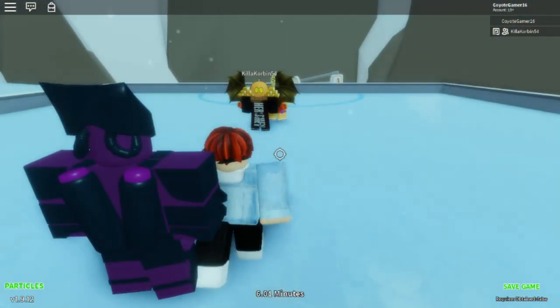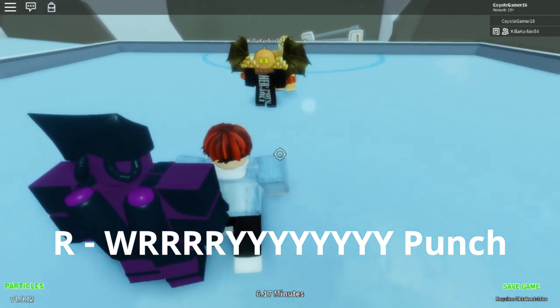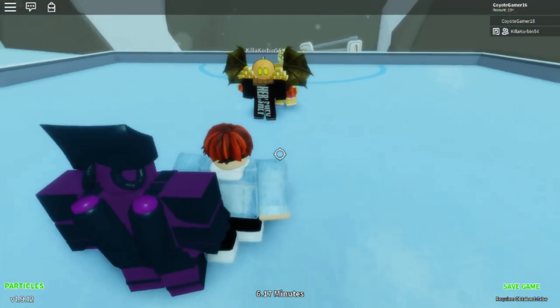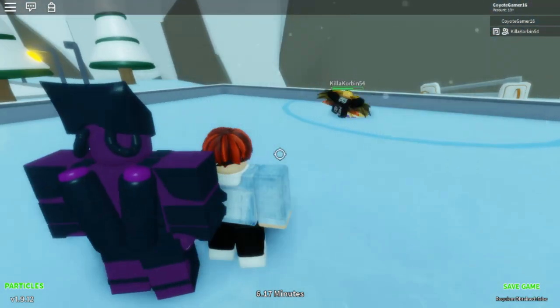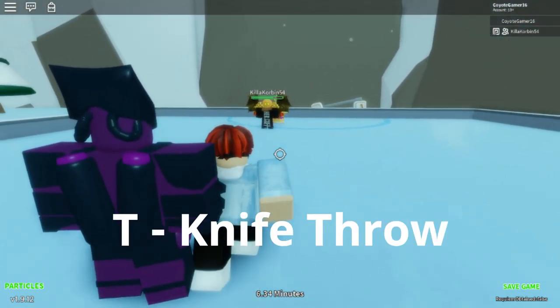The next move is called the Re Punch — it does quite a bit of damage, maybe a fraction. Here's an example of that — it gets you down low. The next move is called Knife Throw, which is basically what it sounds like: you just throw a knife.